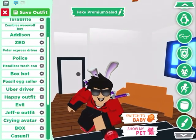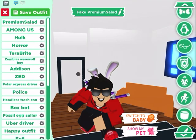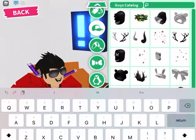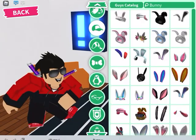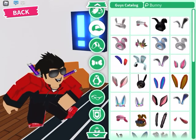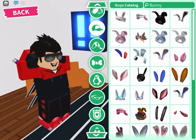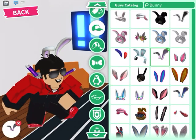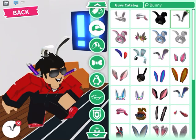Oh, I forgot to show you the bunny ears. Bunny ears are on hat — search up bunny. Either you use these black ones or these pink ones. I use the pink ones because I'm pretty sure he has pink, but I'll use black for this video.